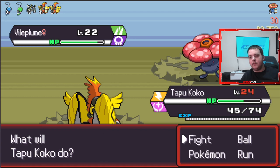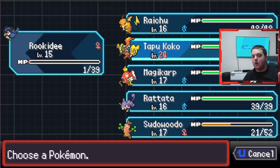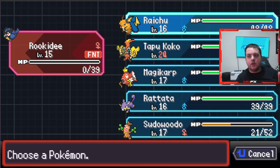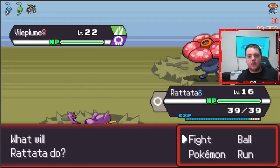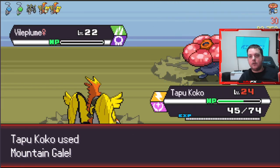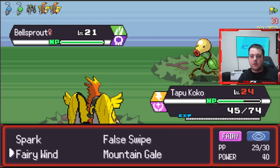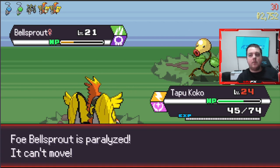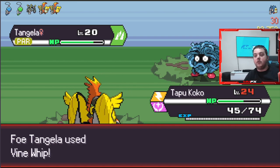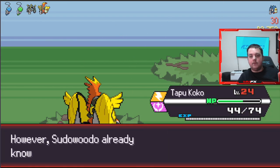Having only one left isn't good. Let's go Rookidee. Wow - we are in a bit of trouble. It just keeps healing; we are in a lot of trouble actually. Something else you need to remember: if you do get a Pokémon up to a level where it can evolve, it will evolve in that battle. Fairy Wind just took that and won for us - that's really good.